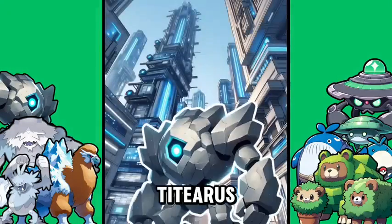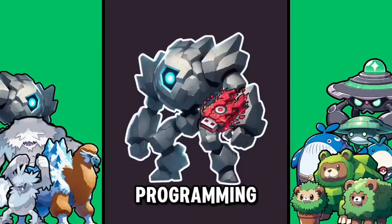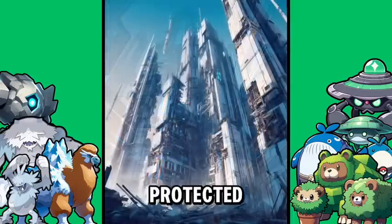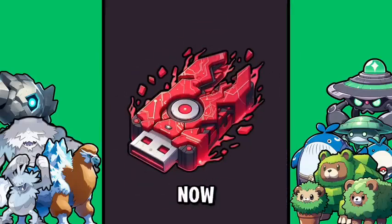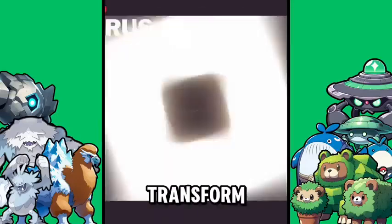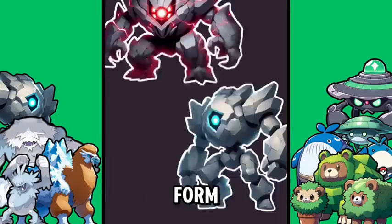It's theorized that an ancient and advanced civilization built Titaurus to be a guardian of their city — until one day a virus was put into its programming, turning it evil and causing it to destroy the very cities it once protected. This virus, now an item known as Ancient Programming, can be used on Titaurus to transform it into its Ancient Wrath form — a power so great no trainer can hope to contain it.